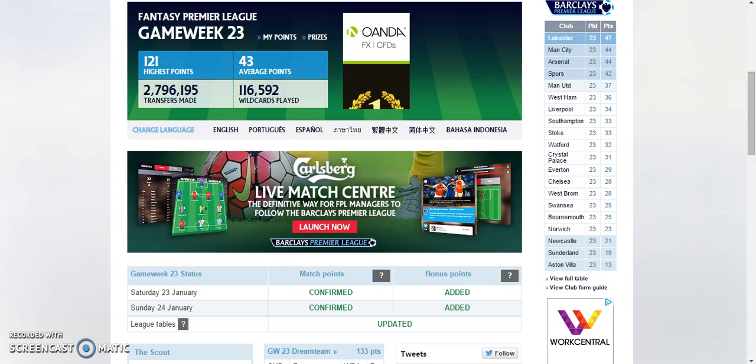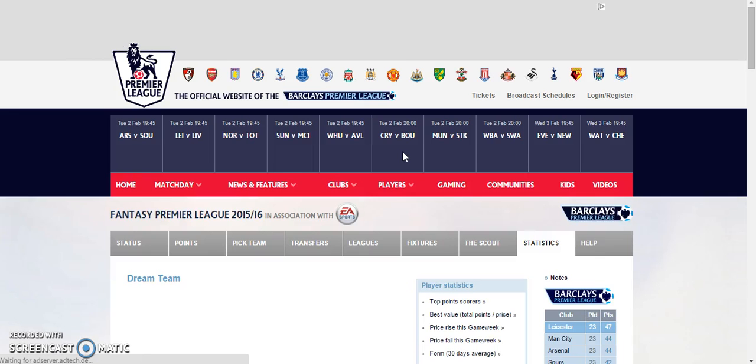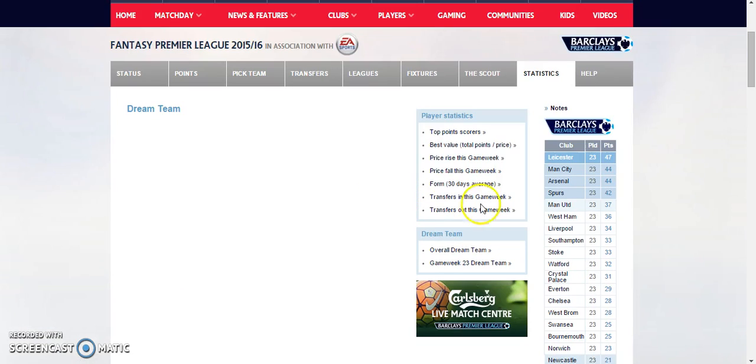When we know that, we can put players from those teams so that they can score more points because they have more chances to score goals and keep clean sheets. Let's start off with the dream team, which amounted to 133 points. We'll go to the formation page and we can see a better view of the team.